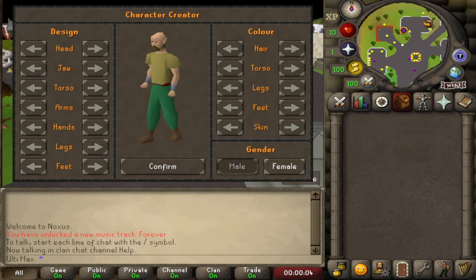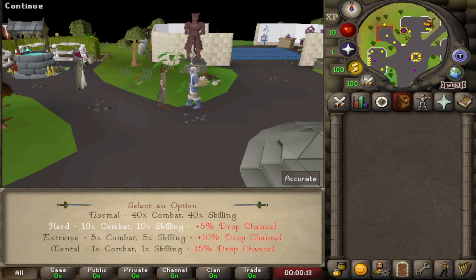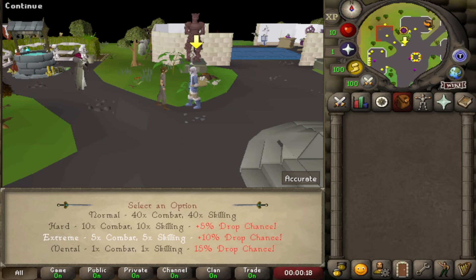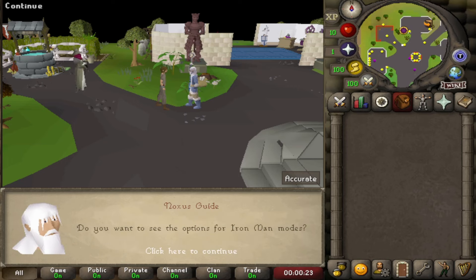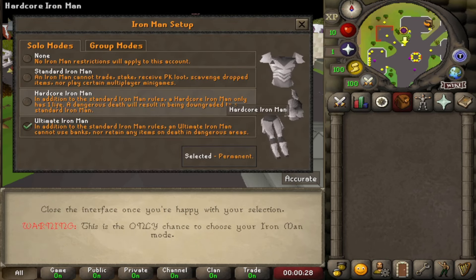All right fellas, I think it is time. Today we are on Noxious RSPS and I'm gonna be trying a game mode. I'm just gonna go standard XP but I'm gonna play an Ultimate Iron Man. I've actually never done an Ultimate Iron Man account on any server, I believe. So let's do it.